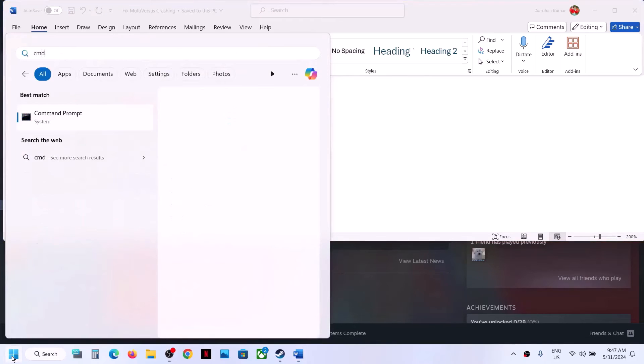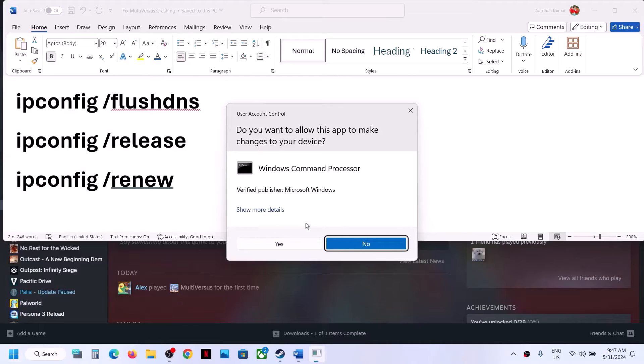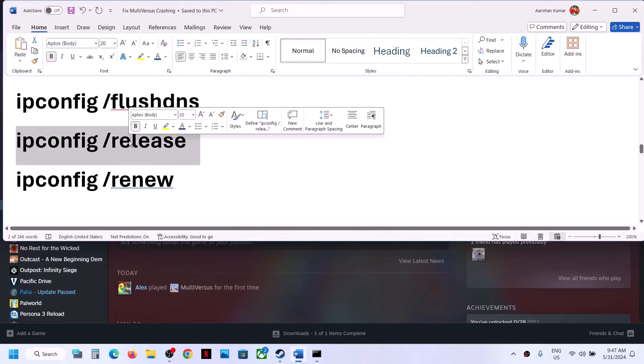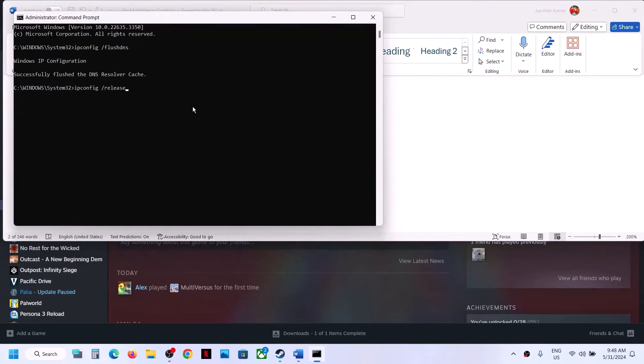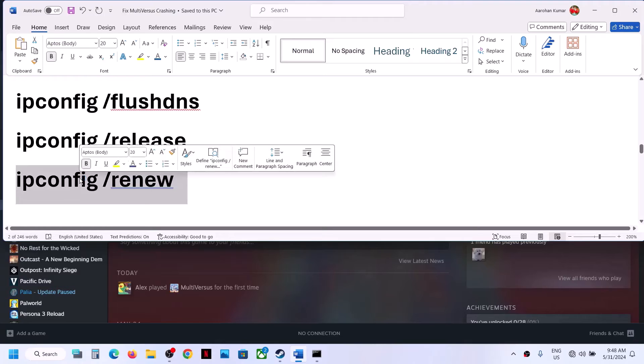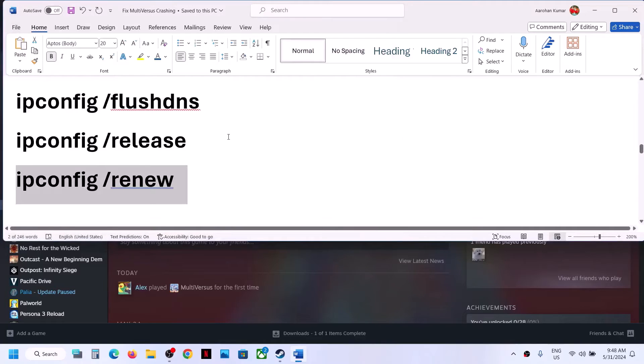The next step is to run some network commands. Type CMD in the Windows search box, right-click Command Prompt and click Run as Administrator. Click Yes to allow. Paste the first command and hit Enter, paste the second command and hit Enter, paste the third command and hit Enter. The commands are provided in the video description. Once done, launch the game and check.